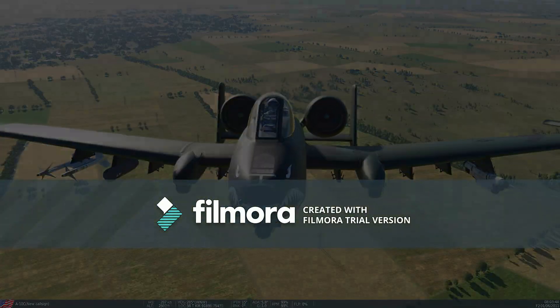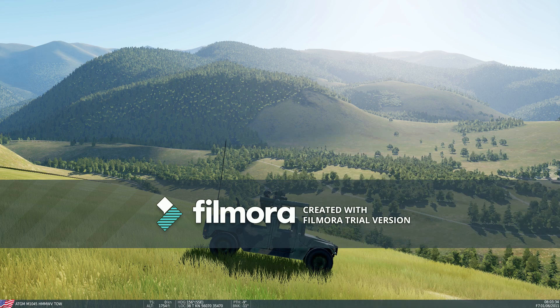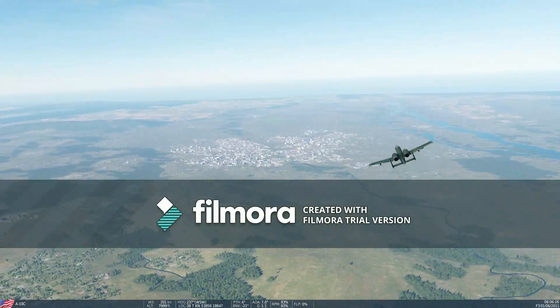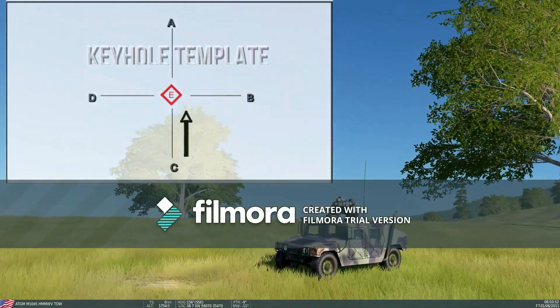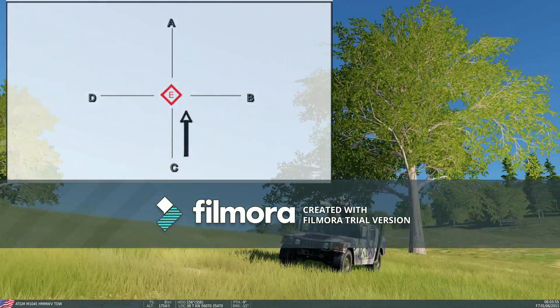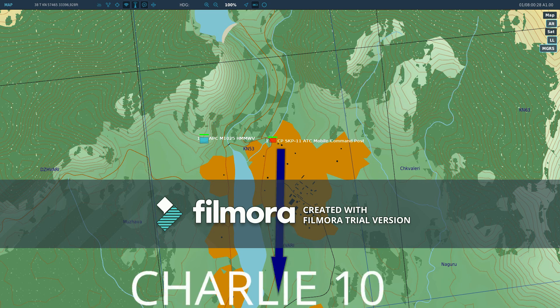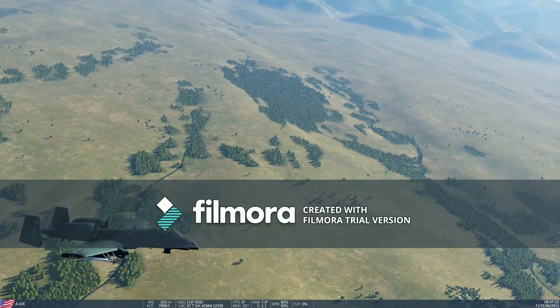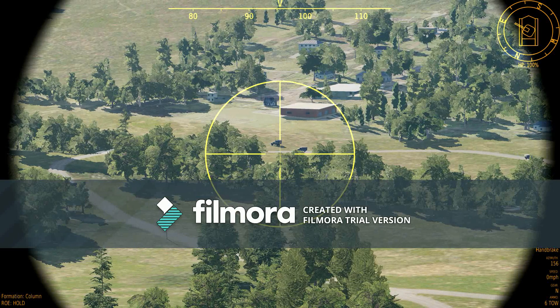Backhand 30, Hog11, how do you read? Hog11 reads you 5x5. Authenticate Bravo Alpha, state posit, and call when ready to copy echo point. Hog11 authenticates Lima, on 10 miles northwest of Kataisi, 7000 feet, ready echo point. Copy, echo point, 6 figures to follow: 37 Tango Golf Hotel 343, break, 269, elevation 525, flow Charlie 10, blocking 6 to 10, call when established. Hog11 reads back: 37 Tango Golf Hotel 343, break, 269, elevation 525, Charlie 10, block 6 to 10, call when established. Hog, Backhand 30, good read back.